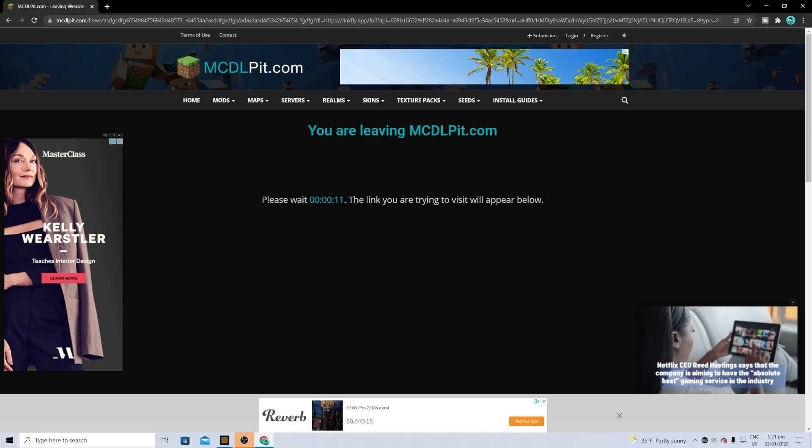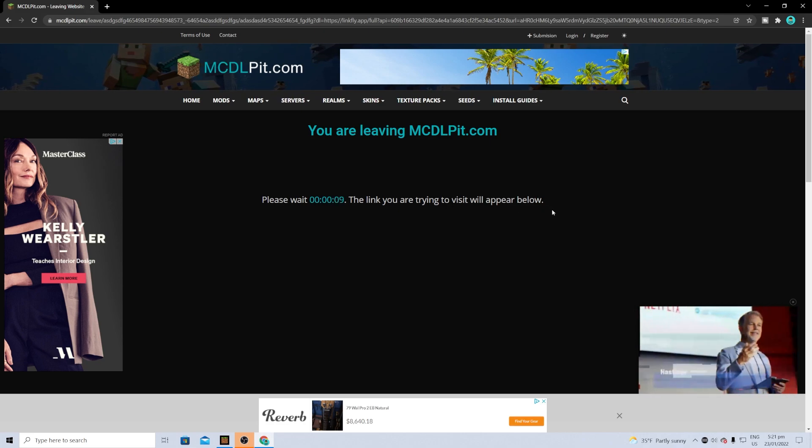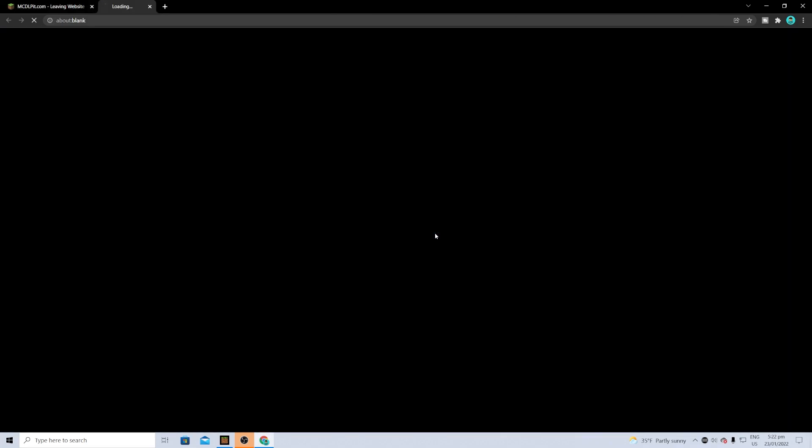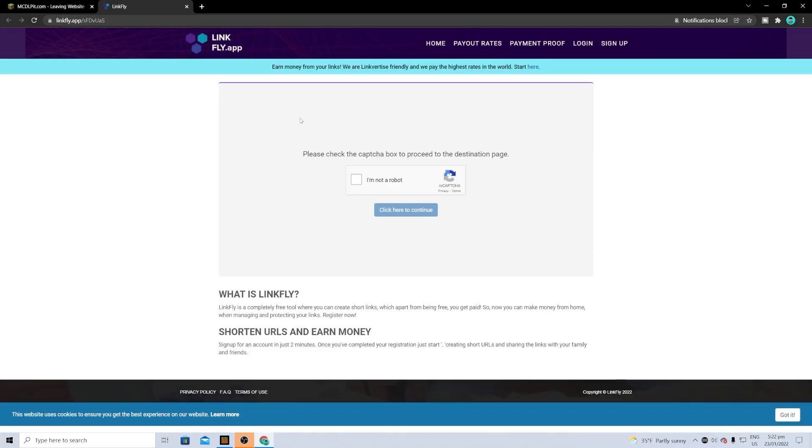If you see any ads, make sure not to click on them or anything like that. Then press on the 'Reveal the Link' button, and it's going to say 'Click here to be redirected' — press on it just like so.